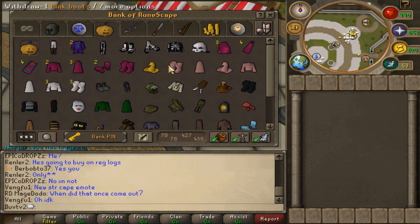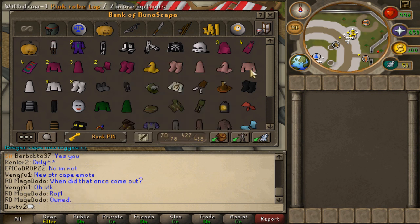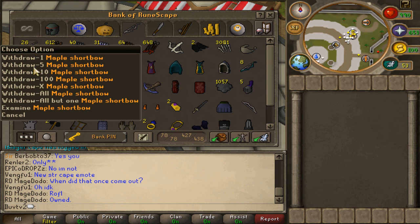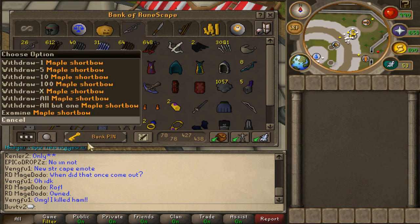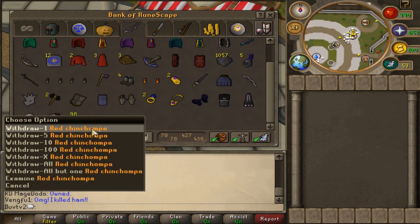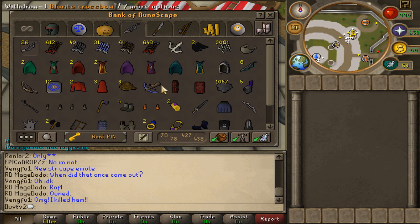Outfits that probably haven't been moved — like this pink Gnome set, I got probably in 2004 or 2005 and I probably haven't worn it since 2005, but I keep it. Don't know why. Ranging stuff — 26 maple shortbows from pking back in the day, tons of junk, full void, just regular void, nothing special. And then I got a range level and I have 98 chinchompas left over.